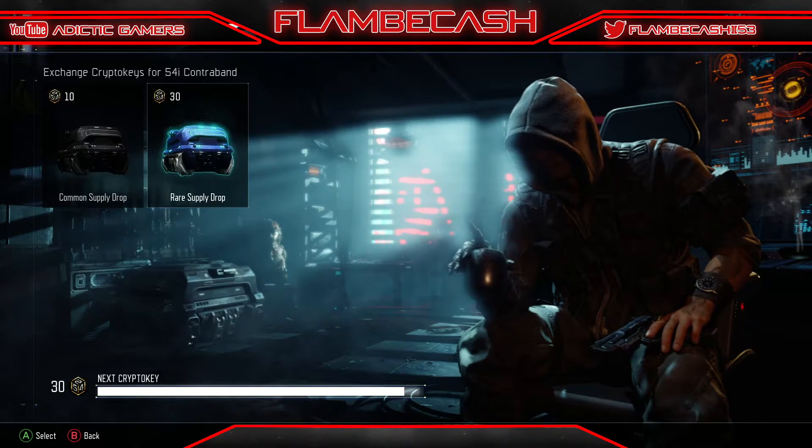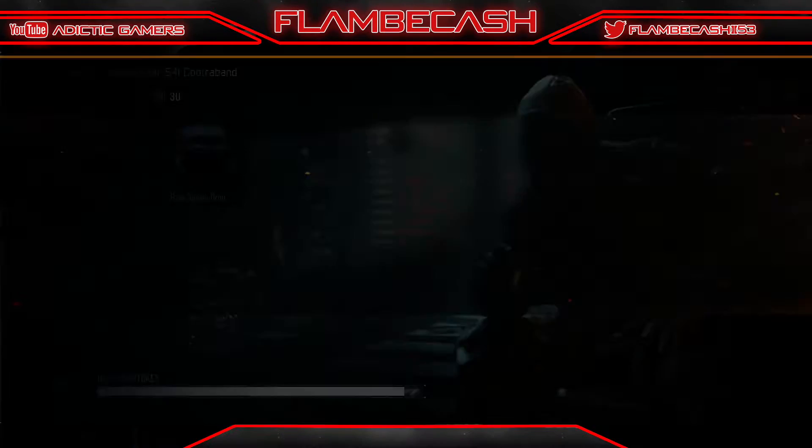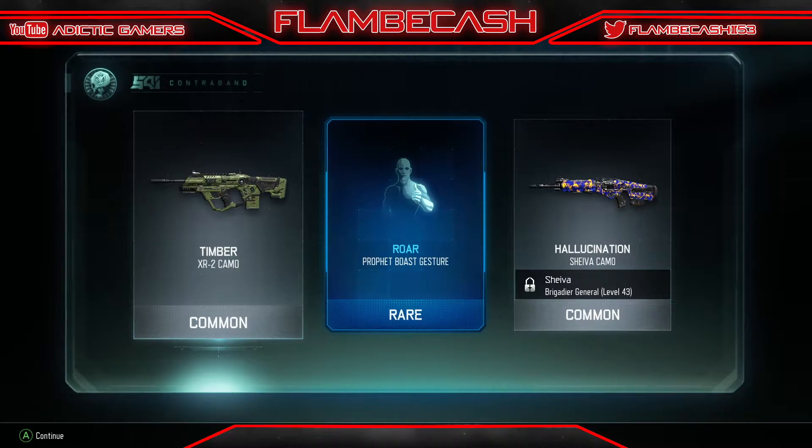Hey, what's up guys, Flunk Cash here. In today's video we're gonna be opening some rare supply drops in Black Ops 3, so let's get right into it. I got that camel and I also got a world — what is this? A profit boost? Some gestures? You see I could drop a thumbs up — that's pretty good.